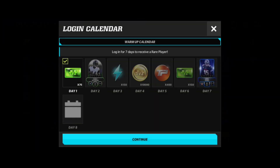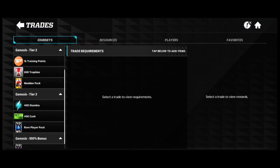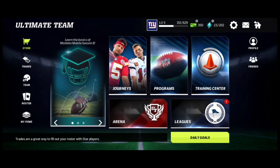The last thing on the side is your Login Calendar — you get 10k coins on day four, so that's something to know. Overall, between Programs, Training Center, and Daily Goals, you should get around 50k to 60k coins a day. Plus, if you have a bunch of those 63-plus silver players from Trades and play throughout the Journey, you can make around the same amount on top of that.